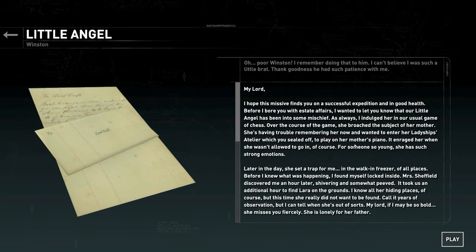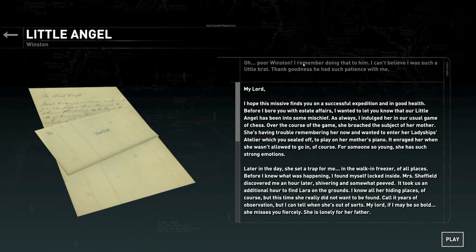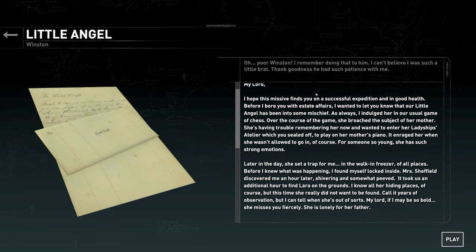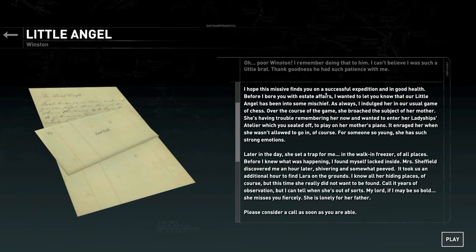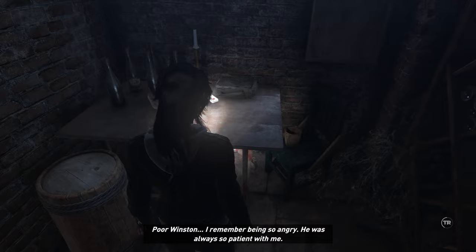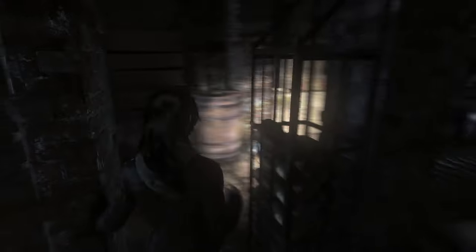That message we heard earlier when they were sitting around on the floor was also from during that same time when they were away in Tibet. Oh, poor Winston — and his name's Winston as well. I think his name was Winston in the previous games too. 'I remember doing that to him. I can't believe I was such a little brat. Thank goodness he had such patience with me.' Someone in the comments who played the old games, tell me that's not amazing. That is badass.